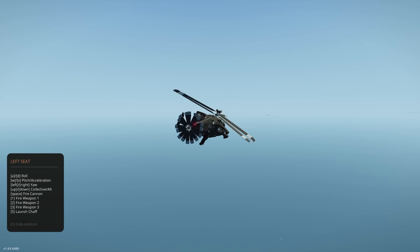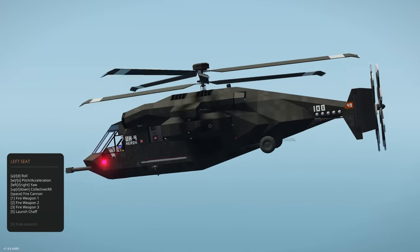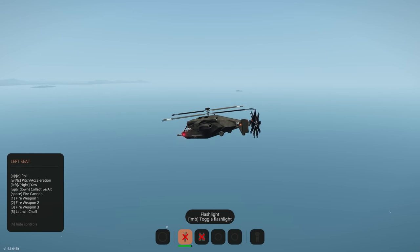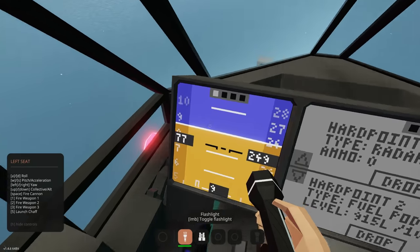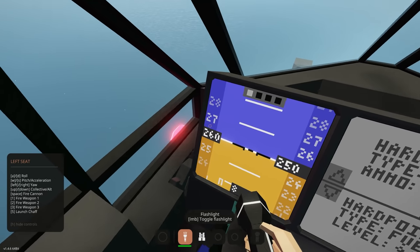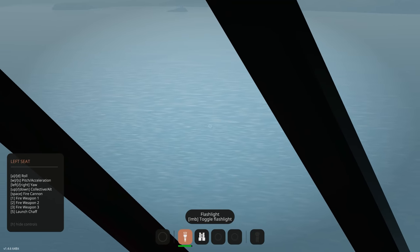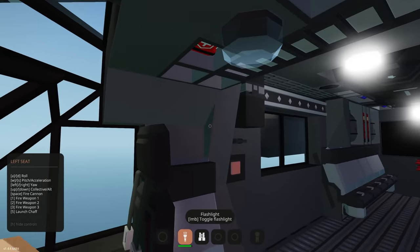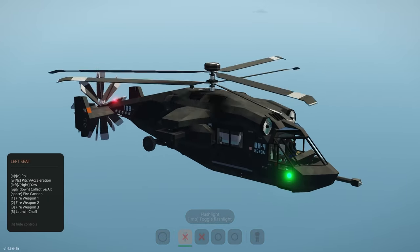The rear propellers and custom gyro make it super quick in terms of speed. Looking at the artificial horizon, you can see the pitch, and when you go into the forward flight mode, look how fast you pick up speed — you can really cover distance. Great for search and rescue missions. A lovely, unique creation — let's move on to the next one.